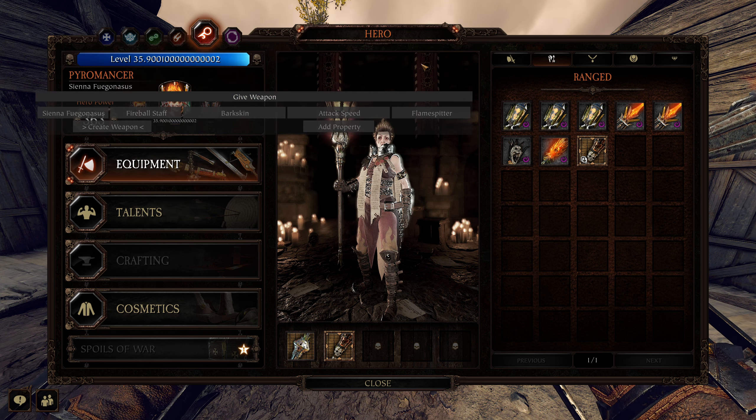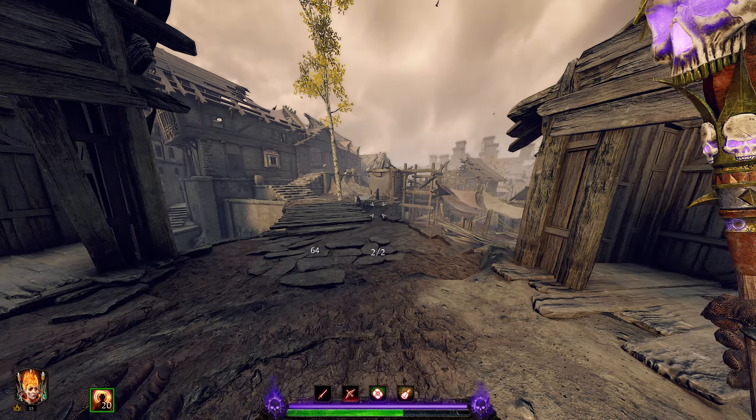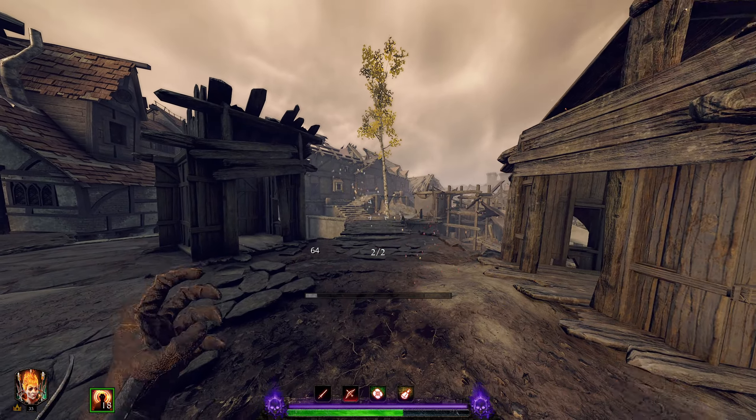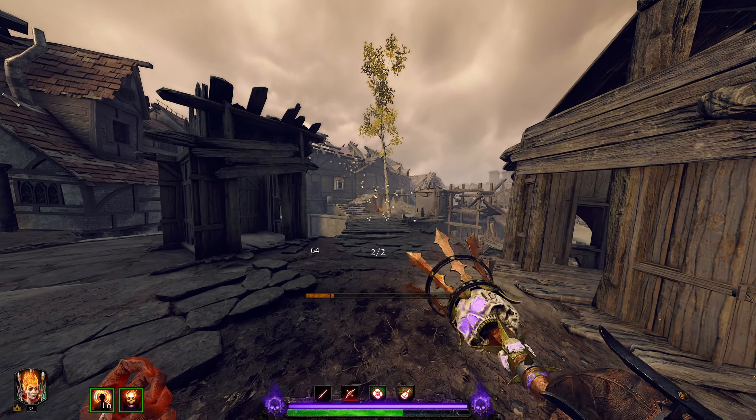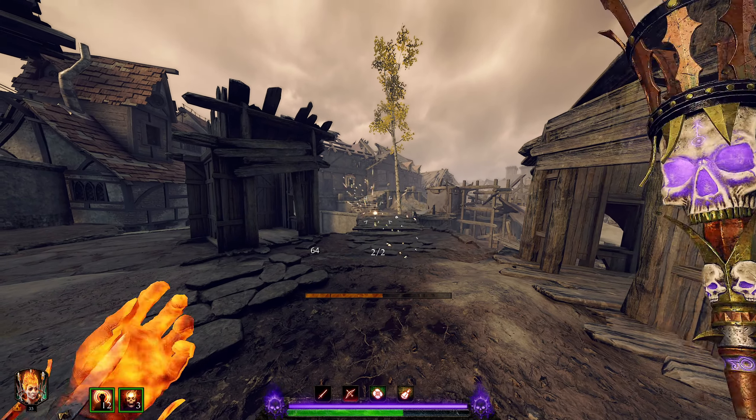You can do it with other weapons, not just the staff. Here's your normal attack speed — now with QQ, you increase your attack speed significantly. This applies to melee weapons as well.